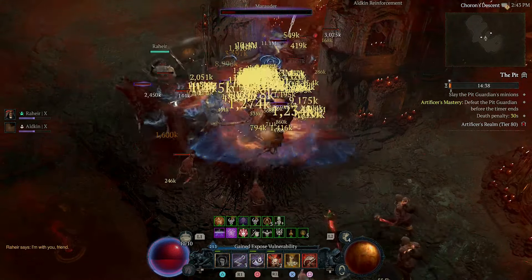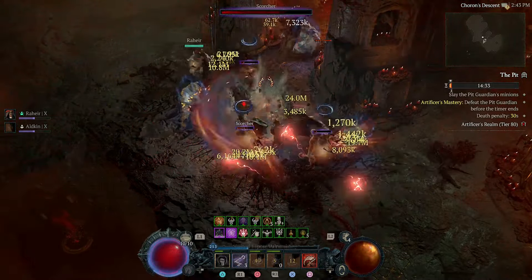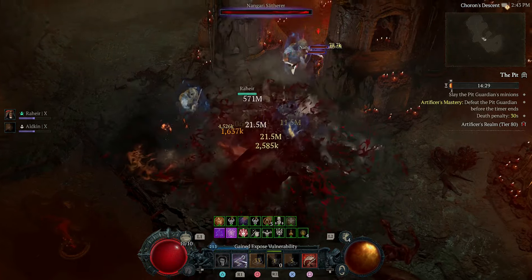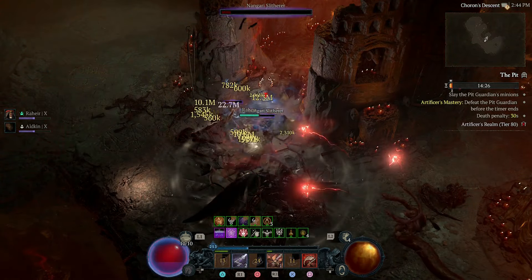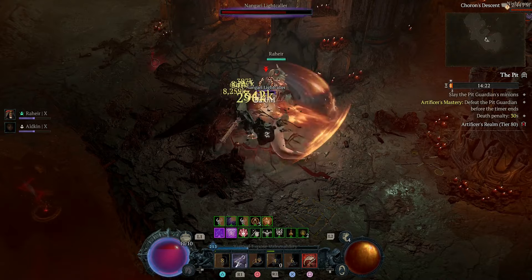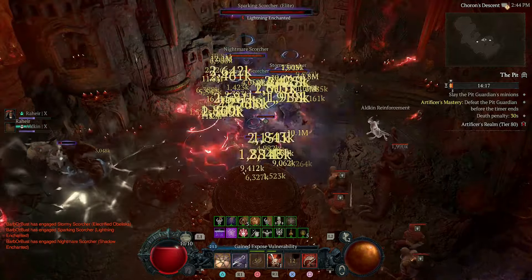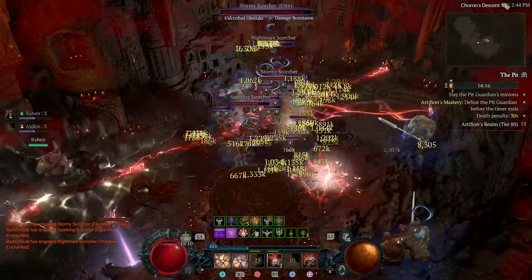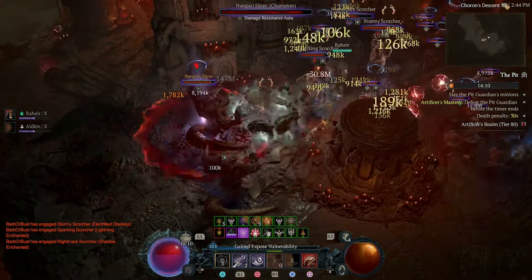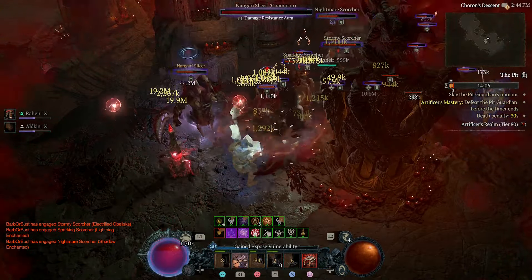We've made some significant changes to how we play, and it has increased our damage quite a bit. I've also found the Heir of Perdition, which helps out quite a bit. Rend is my absolute favorite playstyle. I'm glad it can do more, and I don't know how much more I'm going to push, but we'll see. We'll show this one off first.